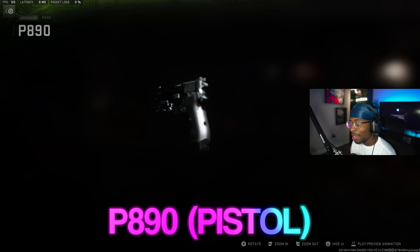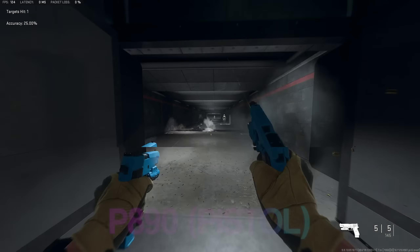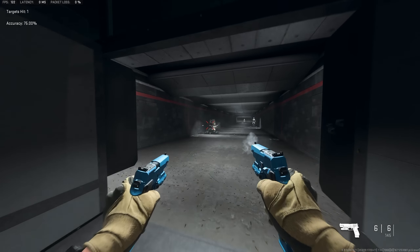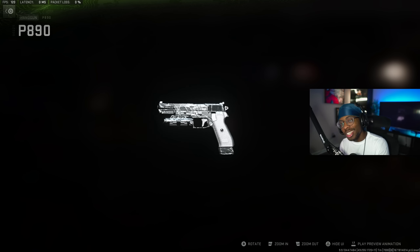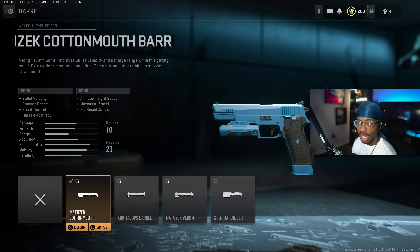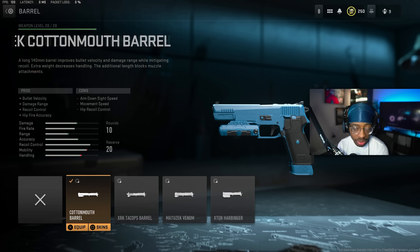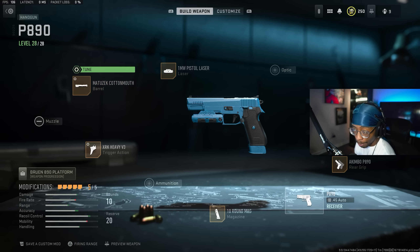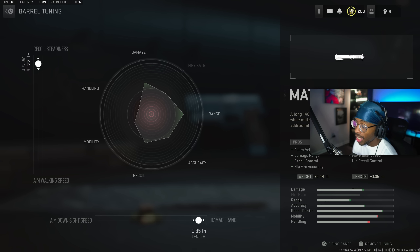I know this is the top five, but as a surprise since you guys have been showing so much love — we have the P890. I would be a fool to leave this off the list; it's possibly the best pistol in the game right now. For the first attachment, we have the Cottonmouth Barrel, which gives you bullet velocity, damage range, recoil control, and hip fire accuracy — everything you need on this two-shot pistol. Tuning: recoil steadiness up at plus 0.44 and damage range at plus 0.35.